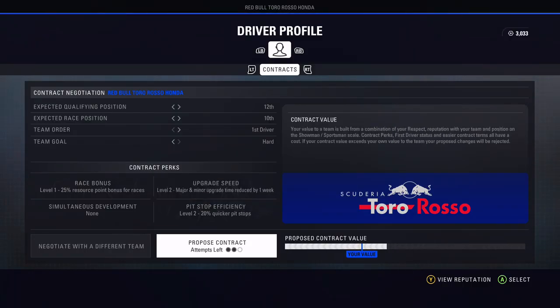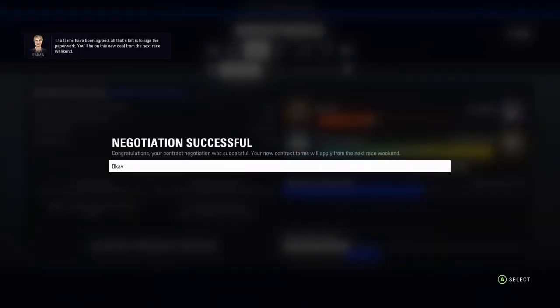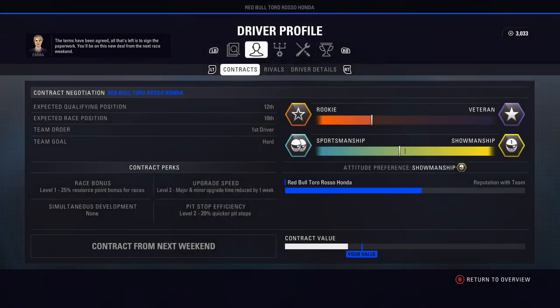We're actually going to go ahead and make a new contract here, and we're going to go ahead and get this one — just a little bit of help with getting more resource points. We're the first driver now, better pit stops, better upgrade speed. That's all nice stuff too.